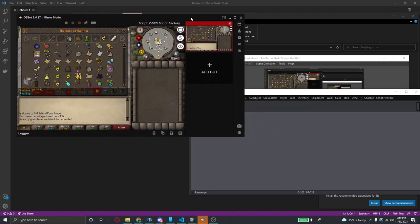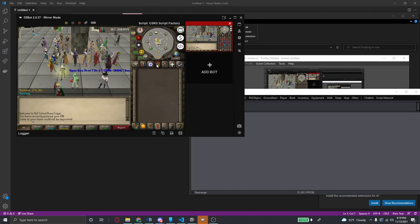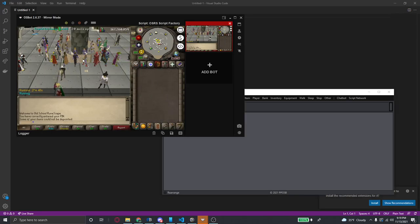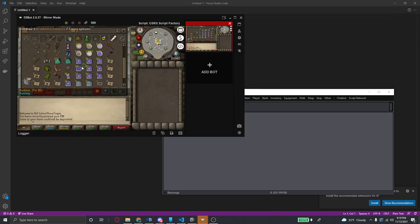Today we're going to do birdhouse runs. The first thing we have to do when creating a script is find our locations and find what items we're going to use — collect all that data, and then once we have it ready, we go in and actually create it. For birdhouse runs, they're fixed positions that don't change, so the first thing I'm going to do is find the positions of those birdhouses using a house teleport.